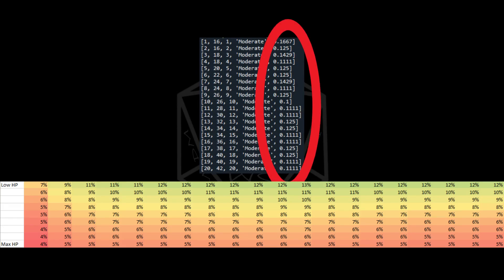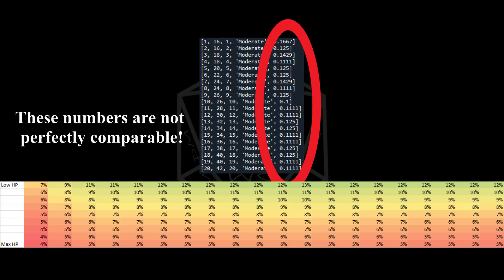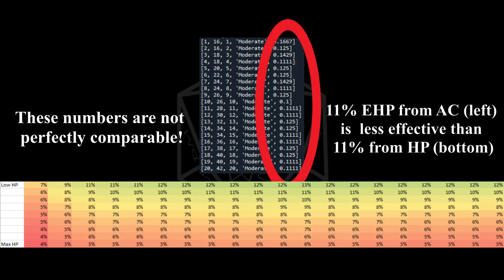It's very important to note, though, that increasing your maximum hit points increases your EHP against all damage. Increasing your AC only increases your EHP against attack rolls against your AC — it doesn't help against effects with saving throws. Figuring out exactly how much damage comes from attacks versus saving throws would be pretty complicated, but anecdotally, attack rolls account for more than half of the damage dealt to characters, maybe 60 to 75%. So it makes sense that the EHP increases from Constitution should be roughly 25 to 40% lower than from AC.